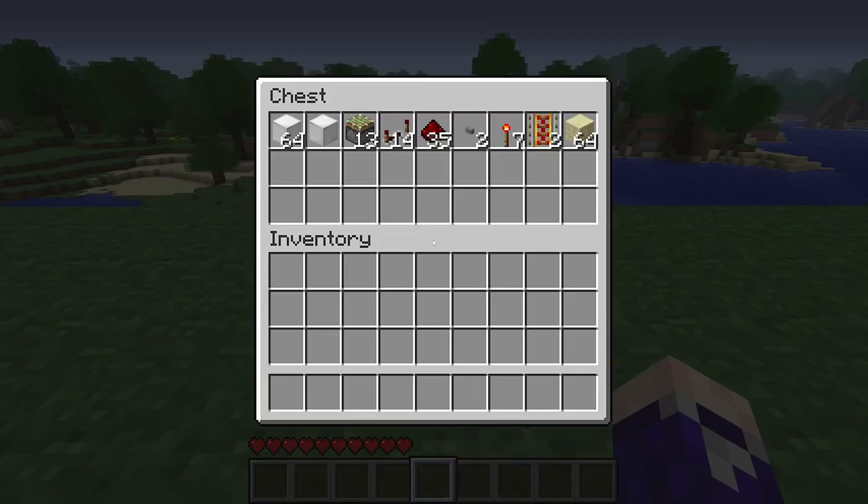This is everything you're going to need. You're going to need some building blocks of your choice — mainly for putting the redstone on. Then we've got sticky pistons, redstone repeaters, redstone dust, a button, redstone torches, powered rails, and then some more building blocks. These are just going to distinguish what the redstone is going on and what the door is made of.